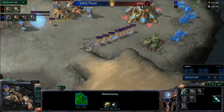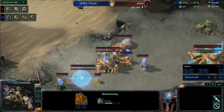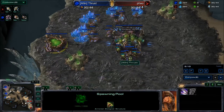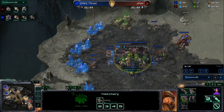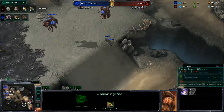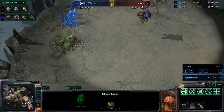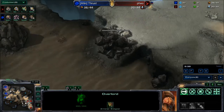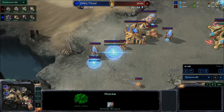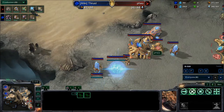Going pretty macro heavy — a couple hatcheries first. A cannon is finally going down. The dogs are gaining map control and vision all over the map — doing a darn good job. Thrust has three hatches on the map while his opponent just got the first gateway out. Feel is transferring probes, looking to get about 15 to 16 on each base. A second gateway is going down for Feel. No gas yet on Thrust's side — not looking for any gas-heavy build. On the minimap, the Nydus towers and structures now appear as large white squares — seems new in the latest patch.